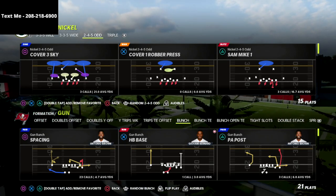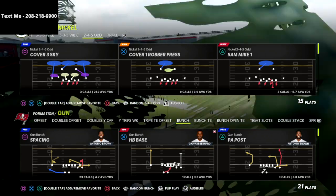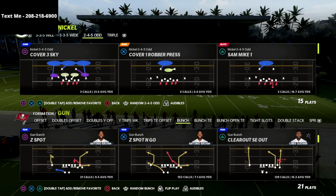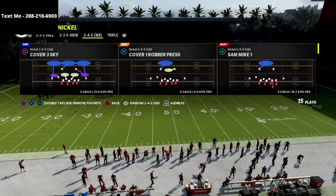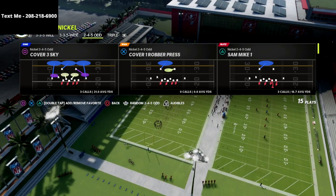In this video I'm going to show you my favorite match coverage that you can use to absolutely bag the shotgun bunch flooding concepts — one of the most popular ways that people are flooding zones and getting people open consistently, through use of the corner route from the gun bunch, whether it be from the tight end, the outside receiver in the bunch, or the slot. We're going to shut that down in this video.